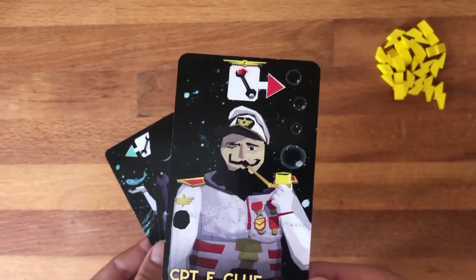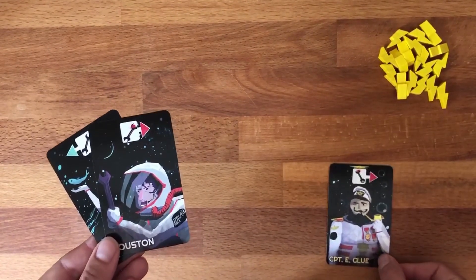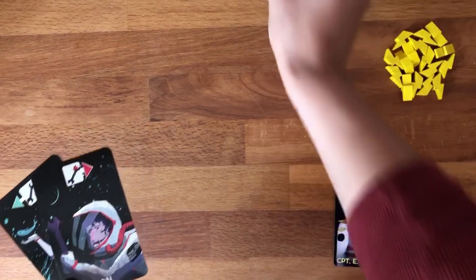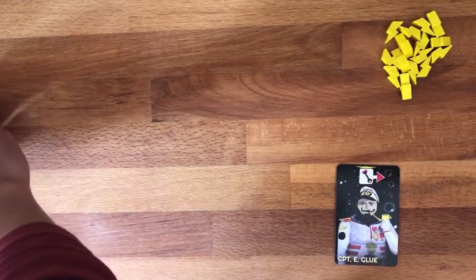And then there's one player who will find the captain in their team. They put the card in front of them — reason enough for all other players to draw a panic token.